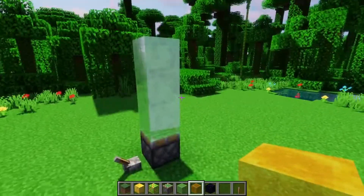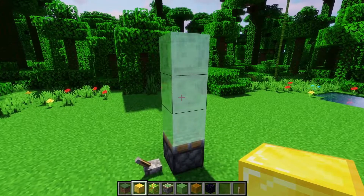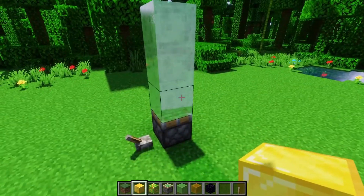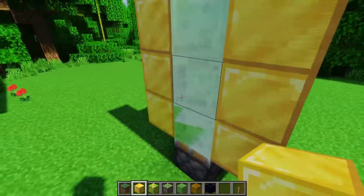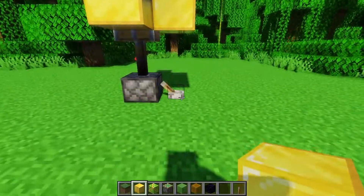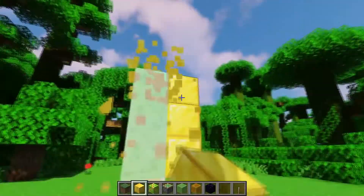These obey the maximum limit of blocks a piston can push. So with three, six, nine, 12 blocks — it should be able to push. But if I add one more, it will not be able to do it. So that 12-block limitation still applies.